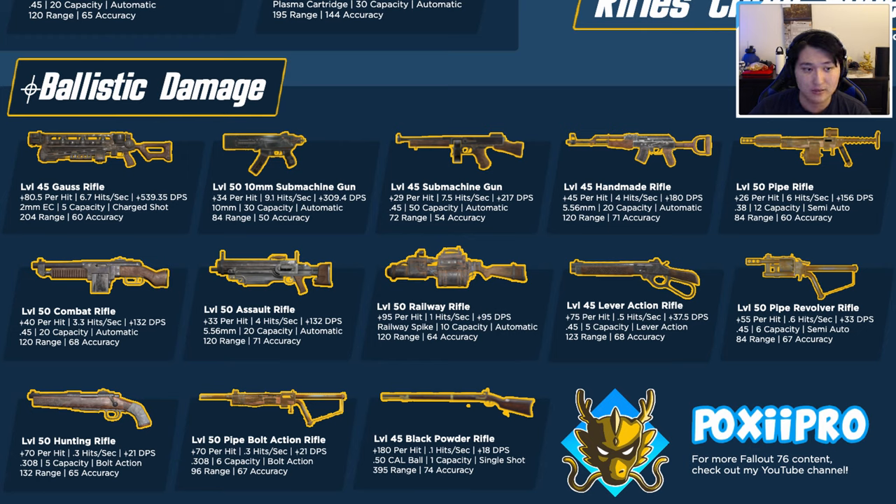Starting with the gauss rifle: the level 45 gauss rifle is actually the highest DPS weapon in the rifles category at 539 DPS, shooting 2mm EC electric cartridges. The ammo can be kind of expensive and hard to maintain — it's the same ammo as the gauss minigun — but in return you get explosive rounds and it's a charged shot. It has great range, good damage, and AOE damage. I see a lot of people using the gauss rifle and it's a pretty solid choice.